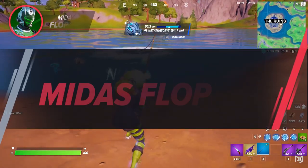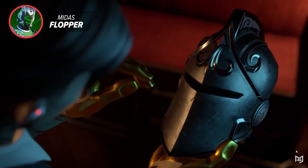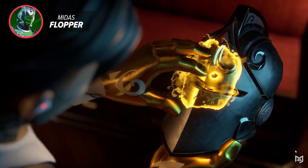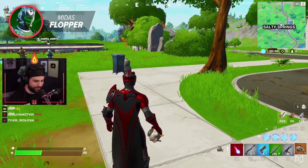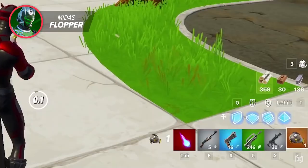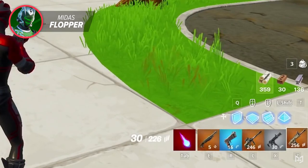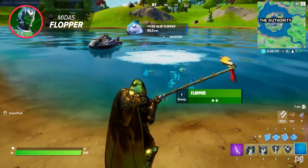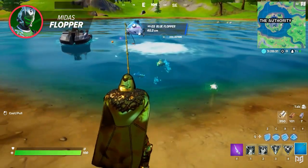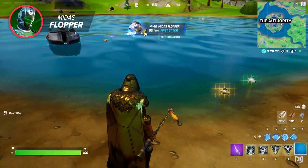The first item we're going to talk about is the Midas Flopper. The Midas Flopper was introduced at the beginning of Chapter 2 Season 4 and was absolutely insane. Eating the Midas Flopper would give you 40 HP as well as turn all of the items in your inventory into legendary rarity. And that's pretty OP, which is exactly why even having a chance at catching one meant that you had to have a pro fishing rod, and you could only find it in the water that surrounded the Authority.